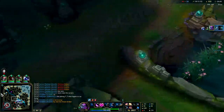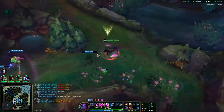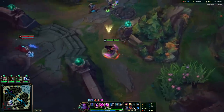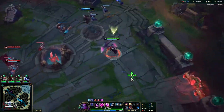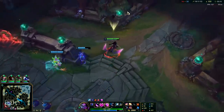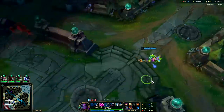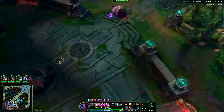I think Evelyn definitely has a place in season 11. For any Evelyn mains or aspiring Evelyn mains, I don't think you have anything to worry about. Even though many champions are over-tuned in the jungle right now, Evelyn will have a spot if you follow this build: Dark Seal into Lich Bane, then Sorcery Shoes and Rabadon's. Right now I have 25% cooldown reduction on my R but I have zero general CDR because they removed CDR from most items, and what's left as ability haste isn't as good.